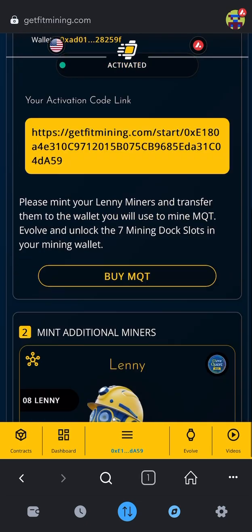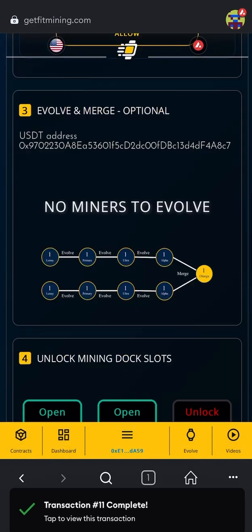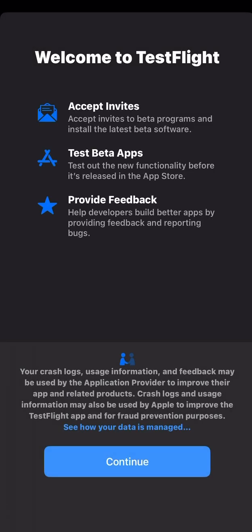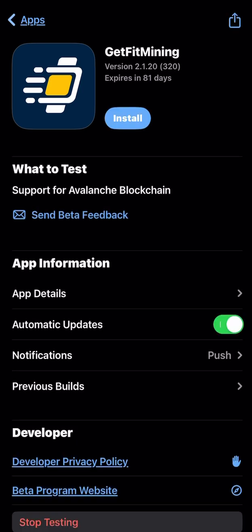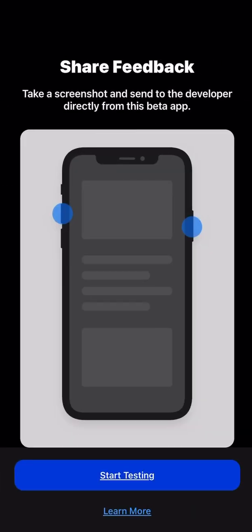Since I've got two Lenny's docked and they're going to be working for me, I'm going to purchase more. But let me show you how to get started on the app. If you've got more Lenny's to purchase, you can dock up to seven at one time. This is an iPhone, so I'm going to click on App Store and then click Continue. Because I already have TestFlight downloaded, I don't have to download it again. But that's an app you'll want to download first, then do GetFit Mining. Click Install and give it a minute to download. Now click Open.